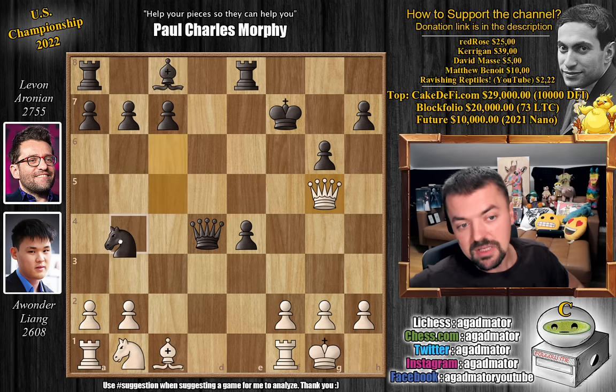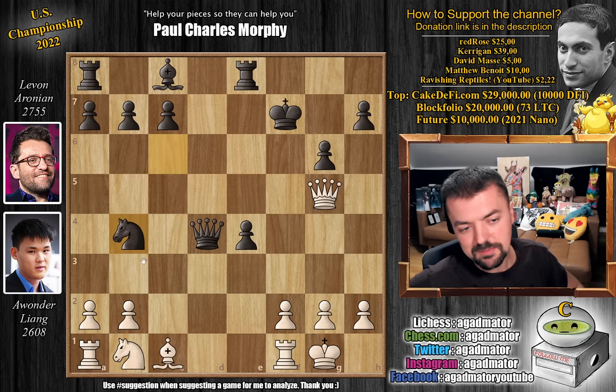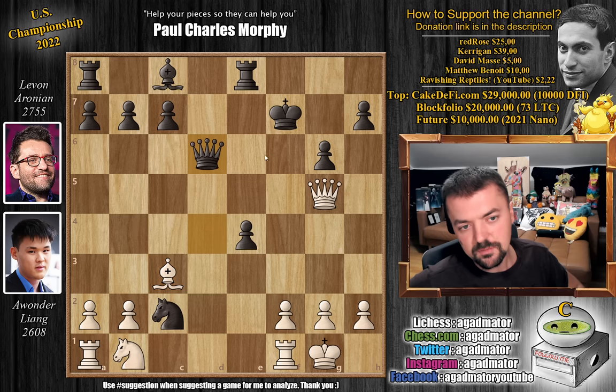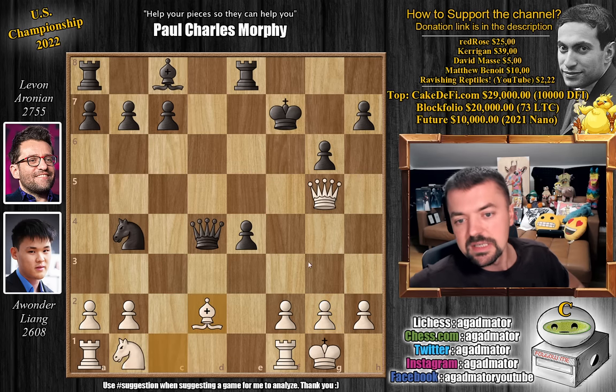Now comes knight to b4. Here it would be much safer to play something like bishop to f5, but knight to b4 is incredibly interesting. Levon wants to play knight to c2 to go after the rook on a1, and it doesn't seem like white has many great moves. But Awander plays bishop to d2, and now you realize that if you go for the rook with knight to c2, bishop c3 attacks the queen, guards f6, guards g7. You will not be able to defend this position - if queen guards this square, then just queen h6, completely disgusting to defend.